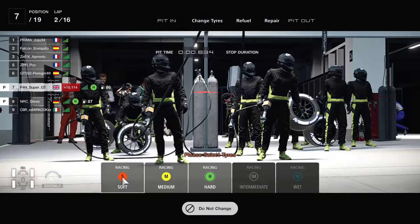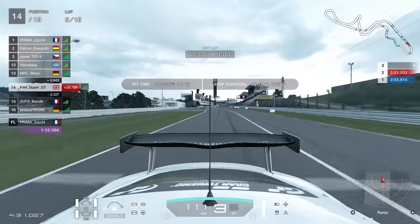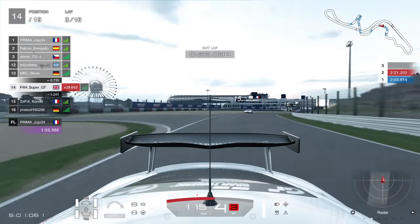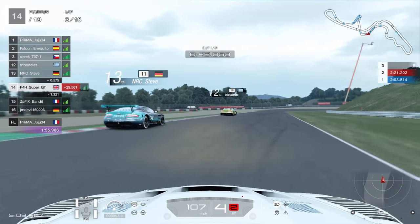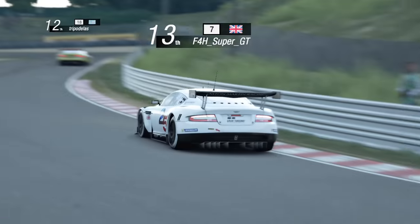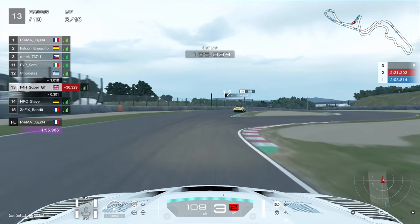We go into the pit lane and swap from the hard tire onto the mediums. We lose a position to the Greek driver - that was an undercut, he must have pitted at the end of the first lap. Then there's an interesting decision from NRC Steve going to the left hand side into the Degners - you're never really going to gain anything there. He gets shoved wide, loses momentum. I go up the inside and gain a position. You can never really go around the outside of Degner 1 unless you're overtaking a shopping trolley.